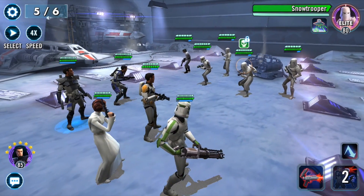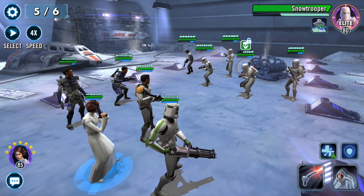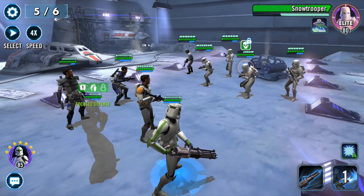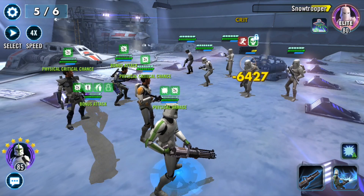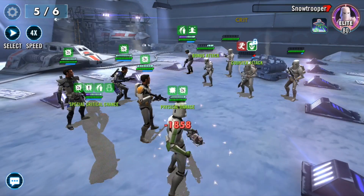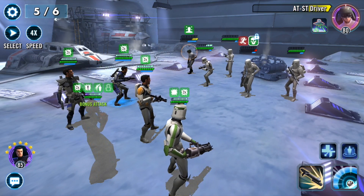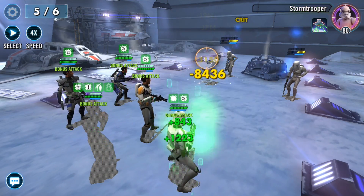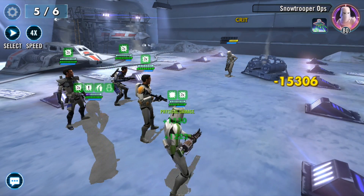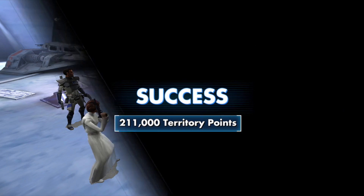Wrapping up here on phase four, you can see we're getting more territory points — we got 144k TP. That elite just took an onslaught from Cody's 212 attack and an AOE attack from Clone Sergeant, so they're definitely getting tankier. This is wave five of six and we're going to wrap this one up and move on to the final wave.